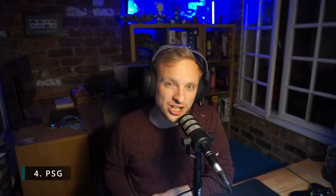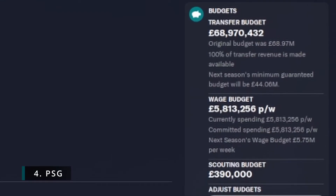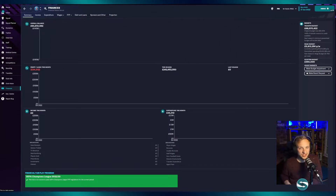Number four: PSG. A whopping 68 million to be spent, but no room in the wage budget. You're going to have to sacrifice some of that transfer budget to free up some wage to sign some players.